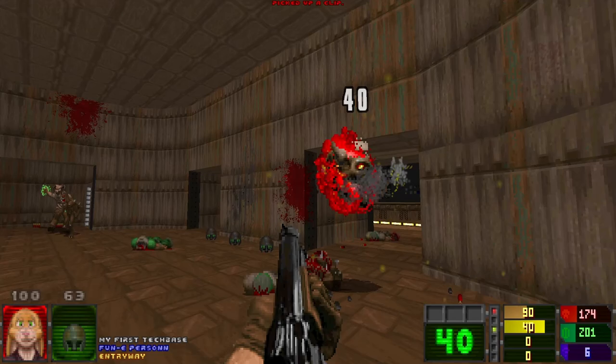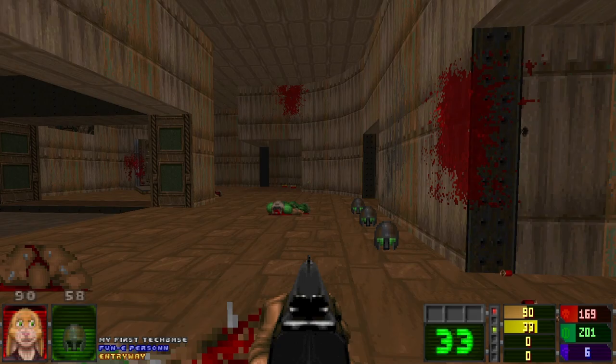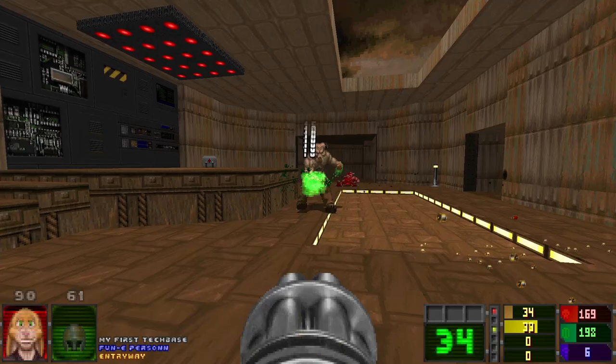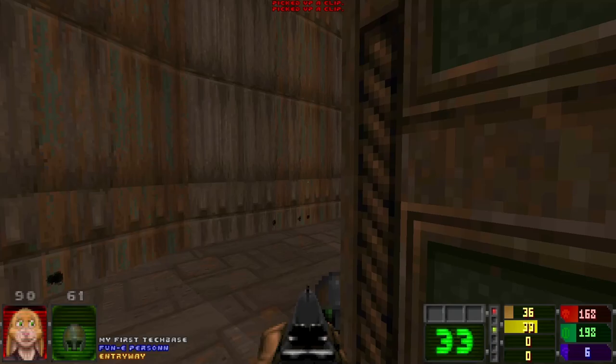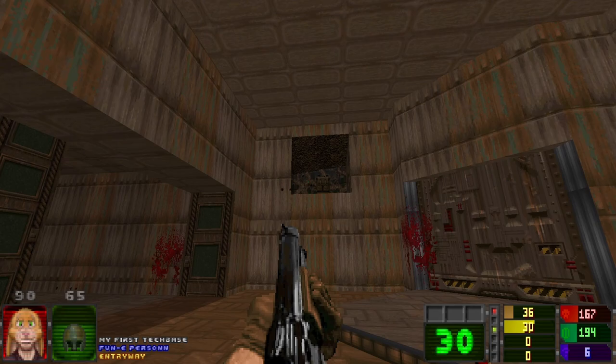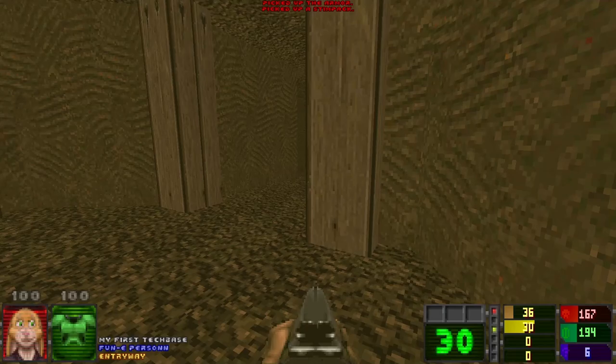We're going on to the bigger enemies now — we've got a Hell Knight. I've got the chain gun, I forgot about that. And we've got a little abandoned mine now, going through all kinds of scenery.